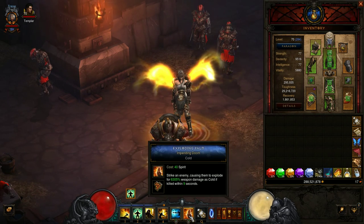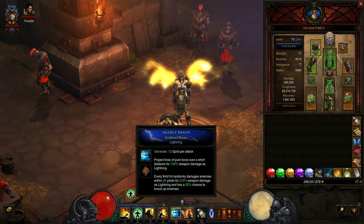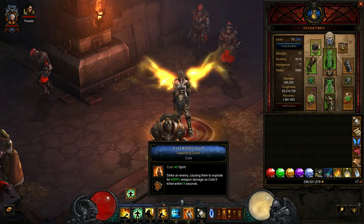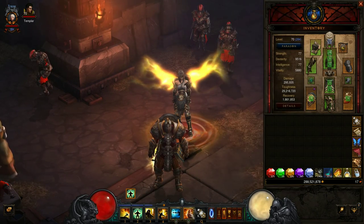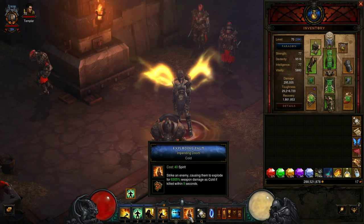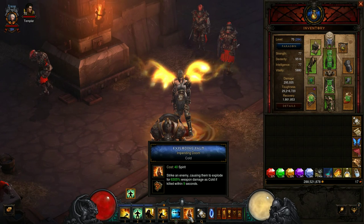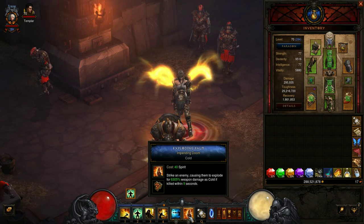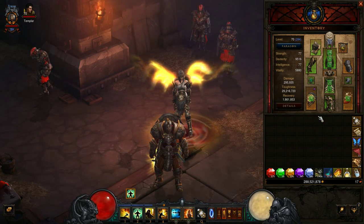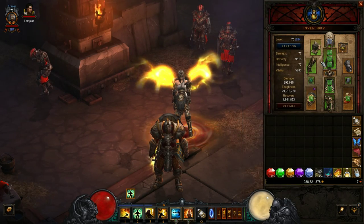Seven-Sided Strike is not going to be our main damage dealer in this build — it's really going to be Exploding Palm. Even though we're applying Exploding Palm with our spirit generator, we still want to have Exploding Palm on our hotbar, because it tells our set bonus that we want the damage to be cold damage from our Impending Doom rune, as well as getting that extra 6305% weapon damage as cold damage for the Exploding Palm effect.